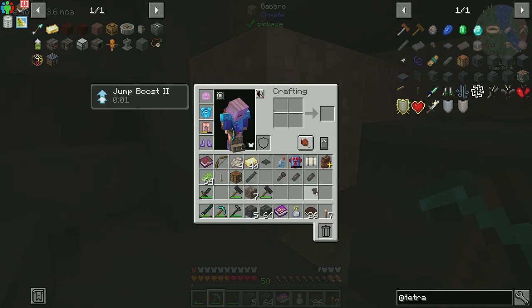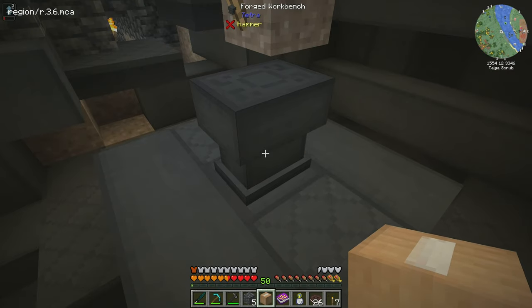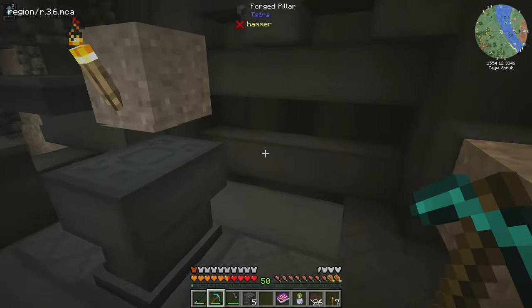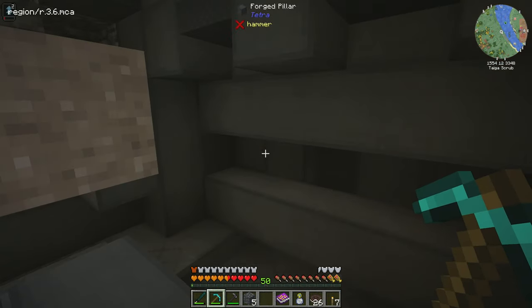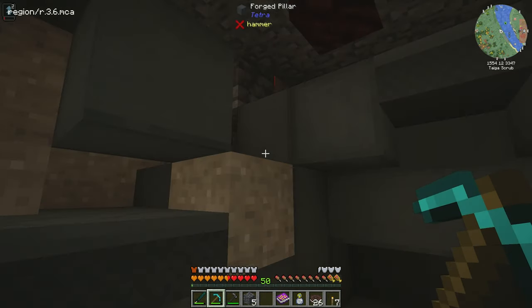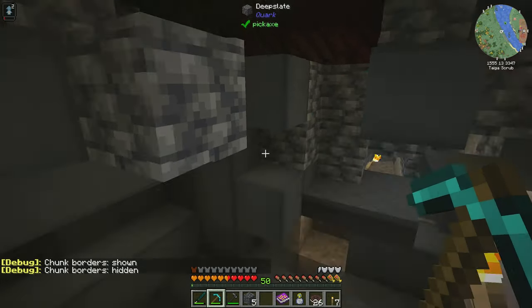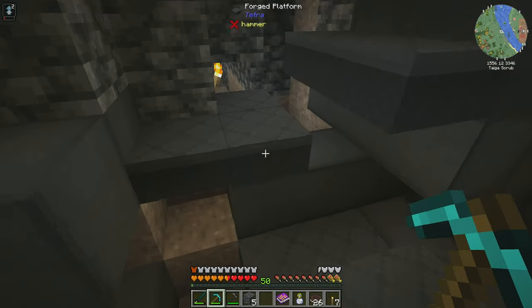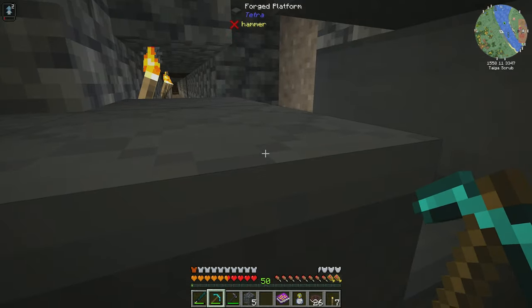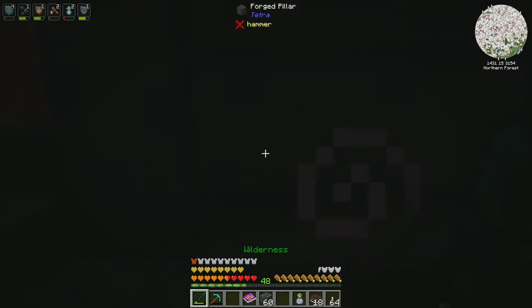We just need one more module and then we need to find a hammer because we're not going to be able to craft it. I wonder if we could pick it up with cardboard — no, I can't put cardboard on it. That would be a nice little cheesy way of doing that. Otherwise we'll head to the other Tetra structure that I know exists down here. Okay, so we're back home. The other forge that I thought I had seen was not a real forge — it was the other side of the forge that I had already been at.